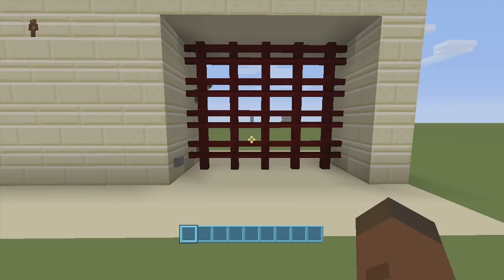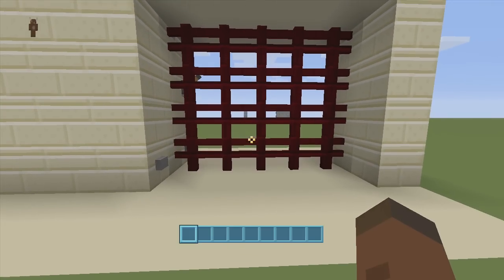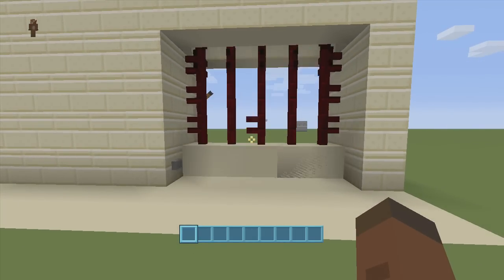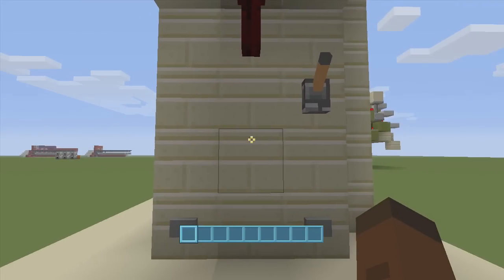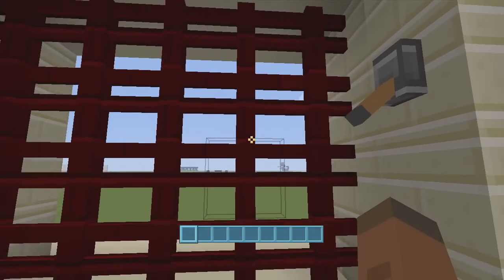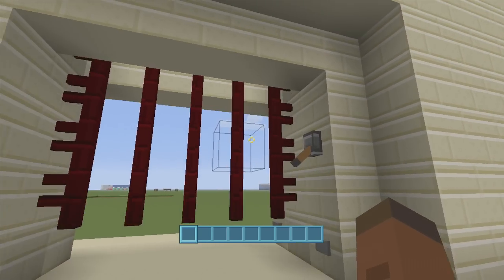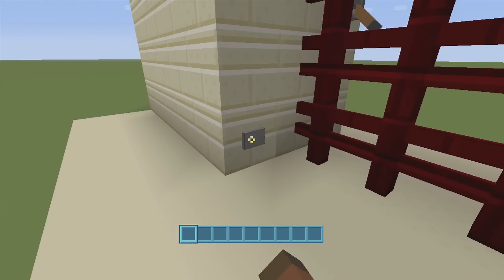Hey guys, welcome back to FedEx Gaming's redstone tutorials. This is talking about how to build my three-high castle gate or portcullis gate. If you want a more simple design, I'll have a link in the description below. We click this button right here, our castle gate opens up — it is three high instead of two. I can jump up and down and walk inside. Click this button and it will close from the other side. This lever will lock the castle gate so people on the other side can no longer open it.